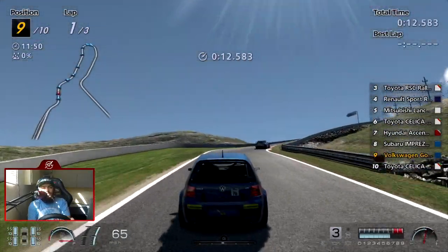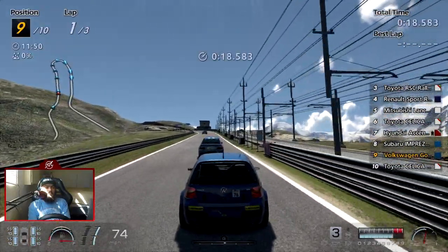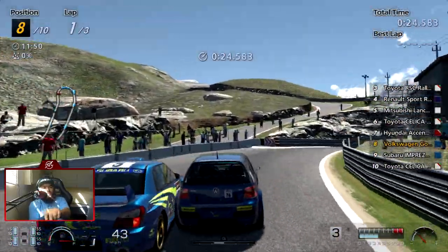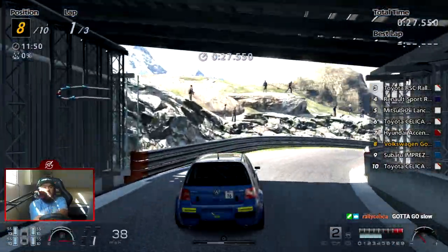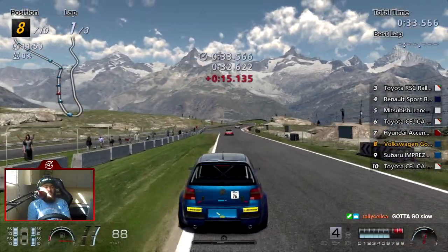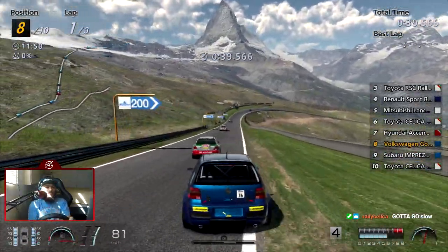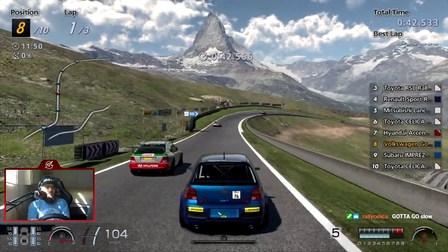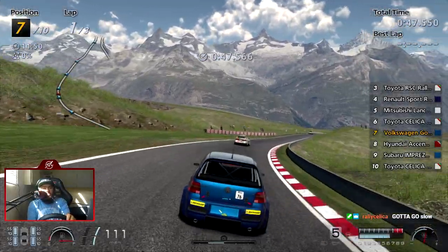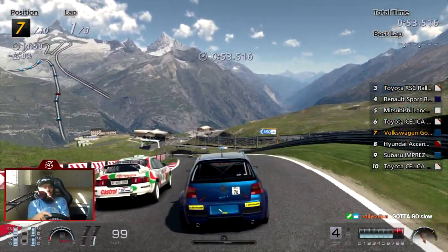Damn, that Celica was really slow. There's about a 130 performance point difference between me and the opponents — gotta go slow. Dude, this car is so nice. I really like boxy cars like these in general. Oh look — perfect! The SD-205 and Golf Mk4 together.